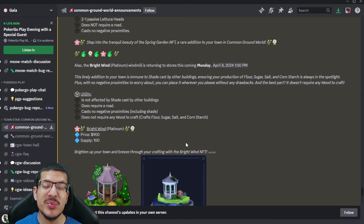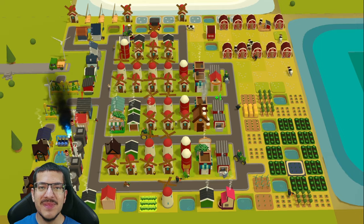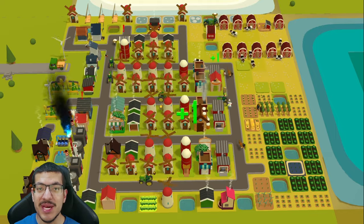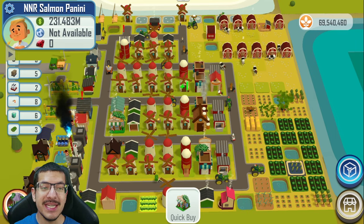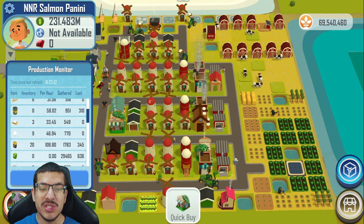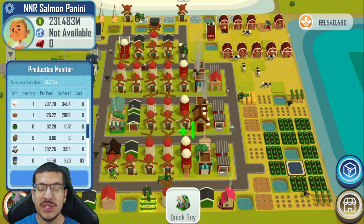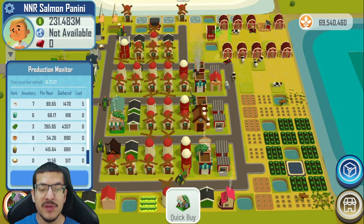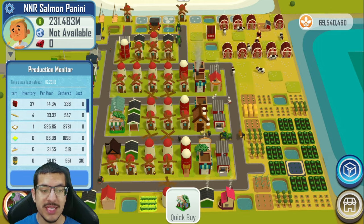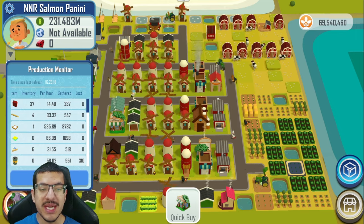If you plan on purchasing any of these NFTs from the Gala Games store, you can use the link in the description — it does help support me. Now let's move on to the build showcase. This is the salmon panini build I created; it does not utilize any NFTs that would impact production rates. This build is doing 29 salmon panini per hour. I'm going to scroll through the production monitor — it has been running for over 16 hours so this is a very stable rate.